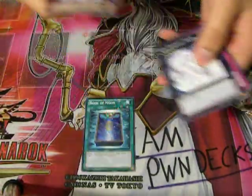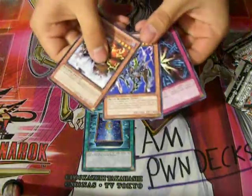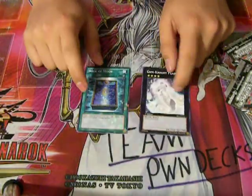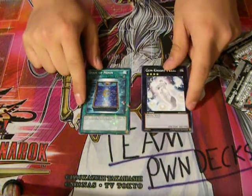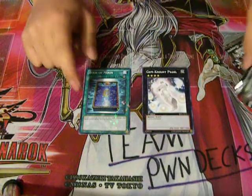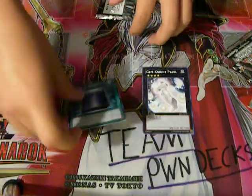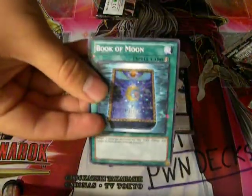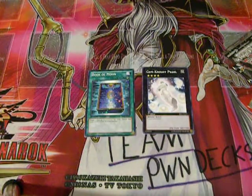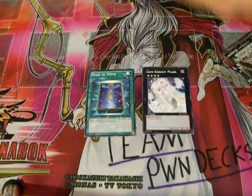Book of Moon is the Star Foil and Gemnight Pearl is the rare, along with three commons. This is actually the second card I was hoping to get because it's not in any other set and it's like a beat stick for Rank 4s, which is great. You can see the Star Foil on that — it does look similar to DT but they have little stars on them instead.